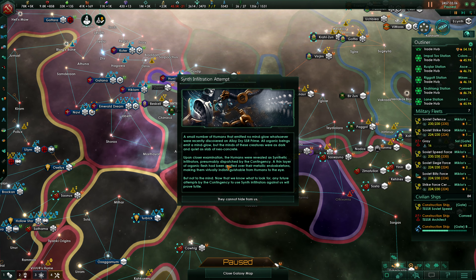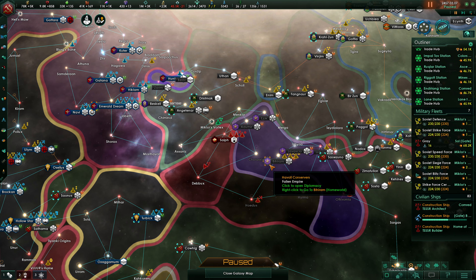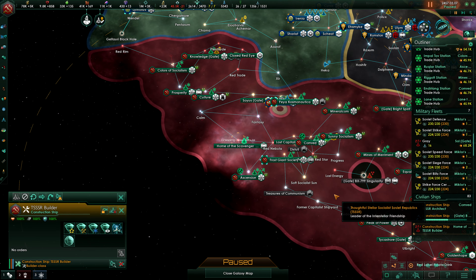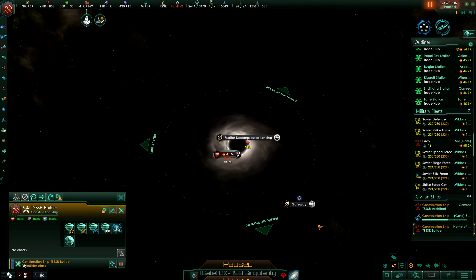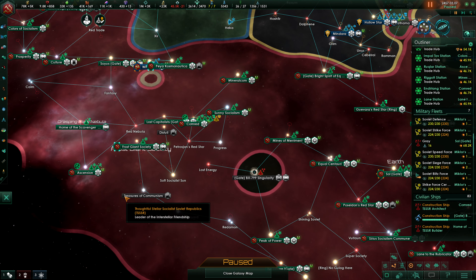A synth infiltration attempt at Lloyd Rias's R'prime, presumably dispatched by the contingency. Now that we know what to look for, any future attempts by the contingency to use synth infiltrators against us will prove futile. Construction vessel under attack — where? Why? We've just lost our mineral income. That's how we disappear.